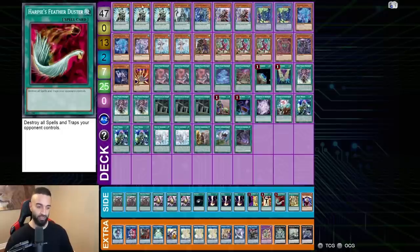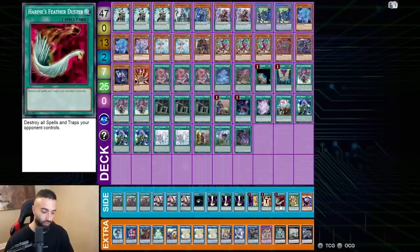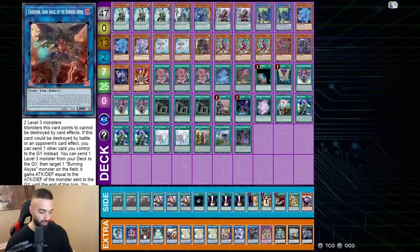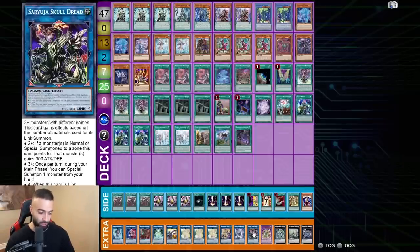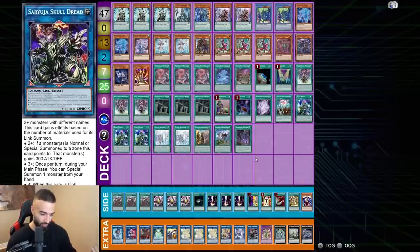Pendulum absolutely obliterates trap decks — the natural way this deck plays destroys trap decks and you don't need to side extra for them. It looks like you only have one Duster but you really have four, because every trap deck uses some monster effect on your turn so you Thrust into your Duster. Extra deck: one Light Heart, one Beyond the Pendulum, one Cherubini, one Crowley, one Cross Sheep — Cross Sheep is for the Absolute Vortex play. Triple Selene does come up, it really does — it's the biggest part of the deck.